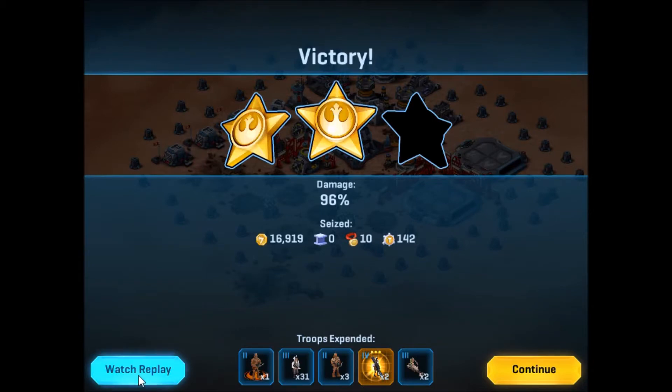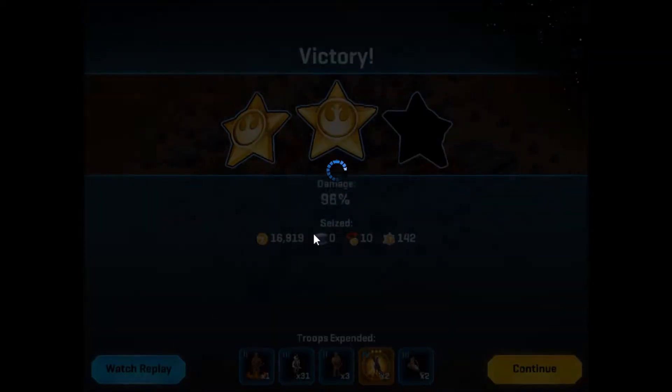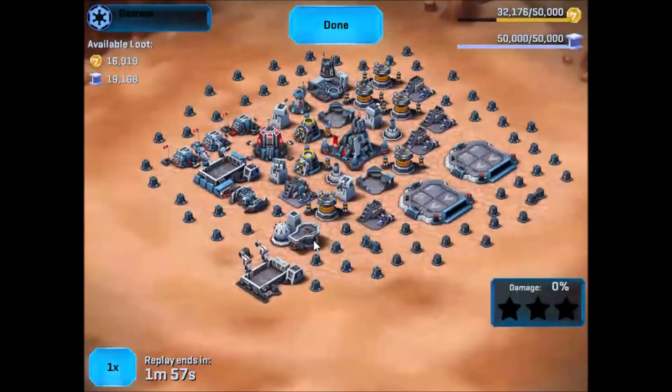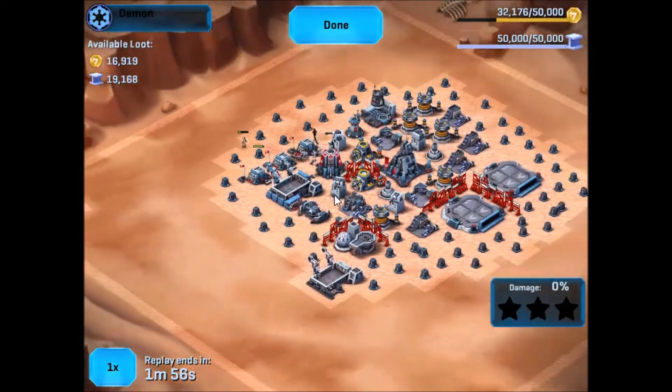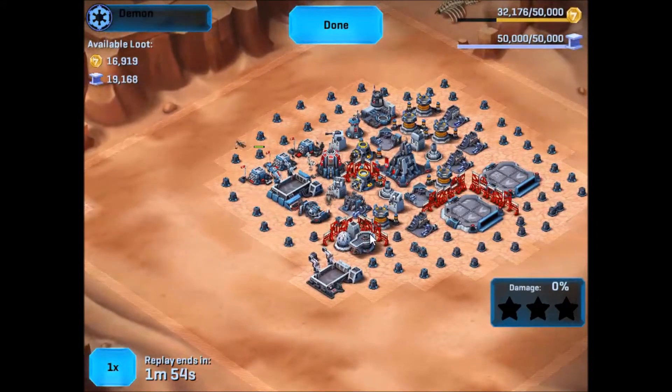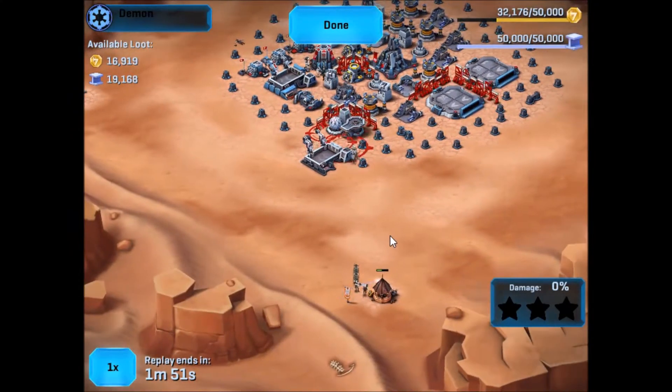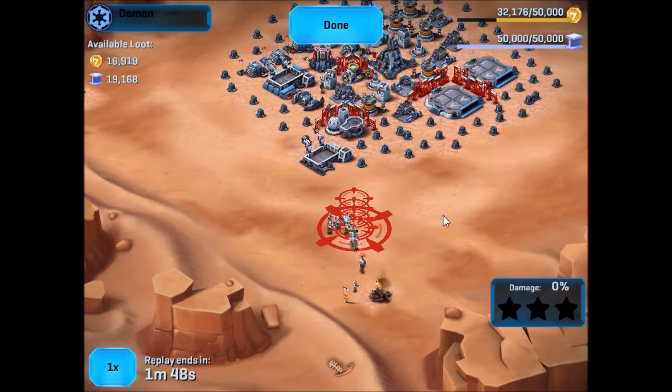G'day everyone, going to have a look at how to deal with squad centers. Looking at an attack I did - you can see the demon here. I tripped his squad center early and immediately I can see he's got very high level bikes. They're twice as fast as low-level bikes and they are lethal if you don't deal with them. So I bait them out with my squad center which has a vanguard to make sure we get rid of traps, and I've got two low-level bikes in there.